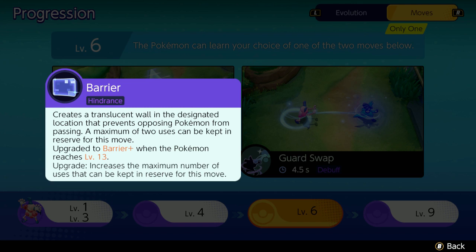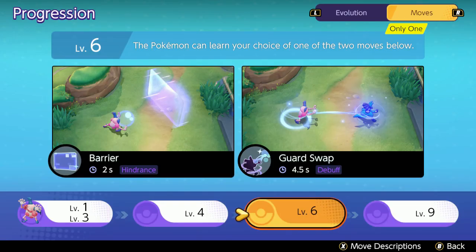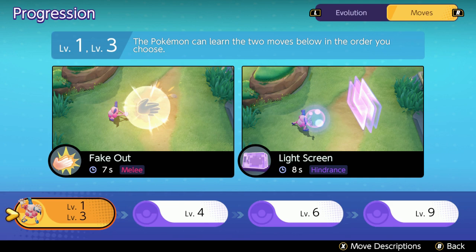At level six you get Barrier. It's similar to Light Screen with walls, but the nice thing about Barrier is that you can store them — you can actually stack walls as the cooldown runs, building up to three barriers. If you use Confusion to hit an opponent into a Barrier, you can stun them and do even more damage. I highly suggest utilizing the Barrier-Confusion combo. Confusion also deals additional damage to any walls currently in the game.